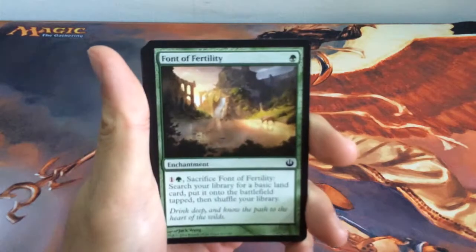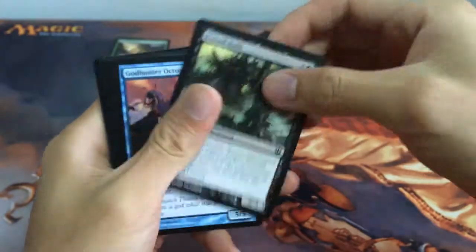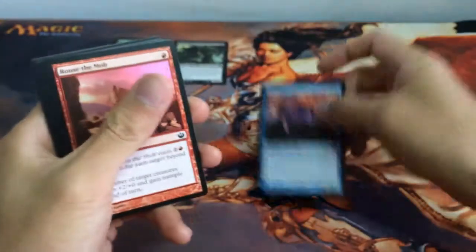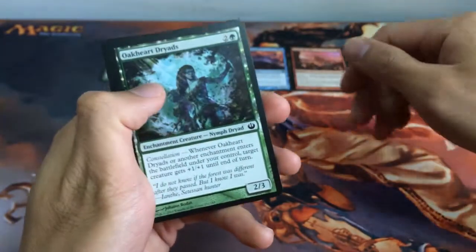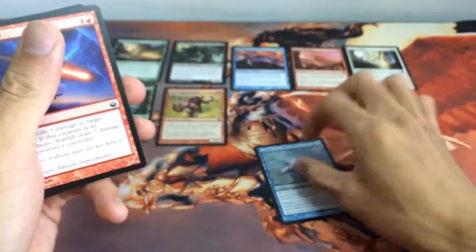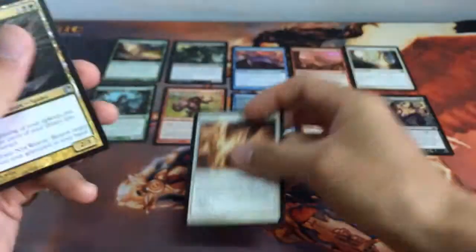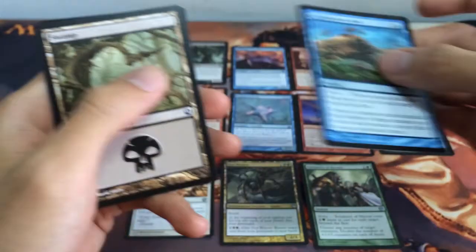So let's see what we have for today. First up we have Fount of Fertility, Rotted Hulk, God Hunter Octopus, Rouse the Mob, Fount of Vigor, Oakheart Dryads, Glutinous Cyclops, Sajjot Starfish, Starfall, Cruel Feeding, Reprisal, Nyx Weaver, Solidarity of Heroes, and Polymorphous Rush.